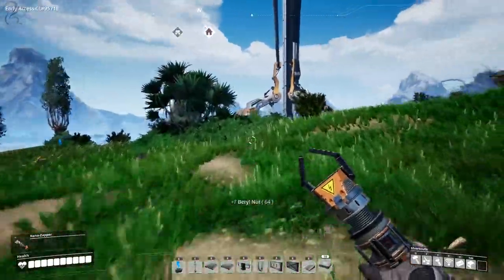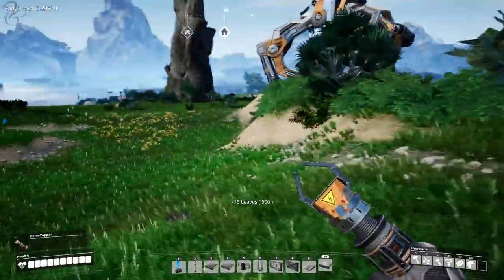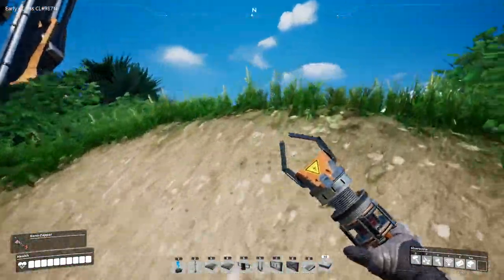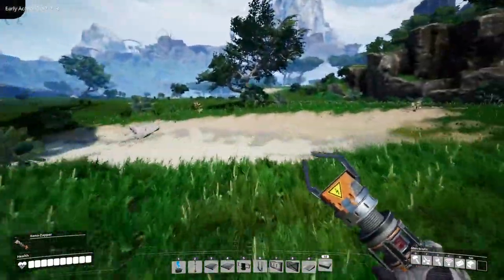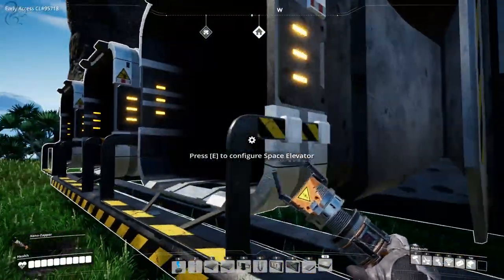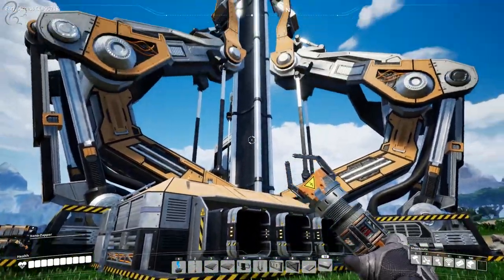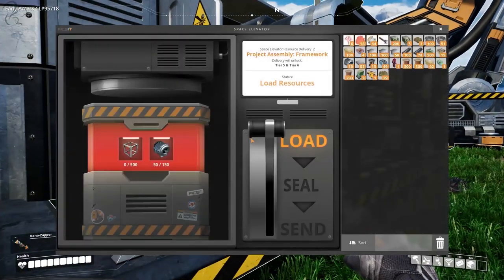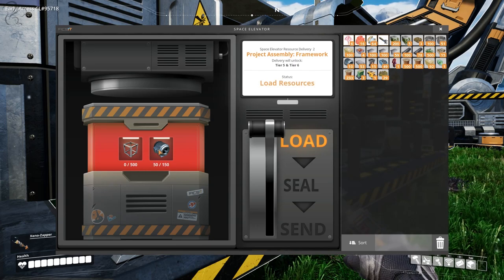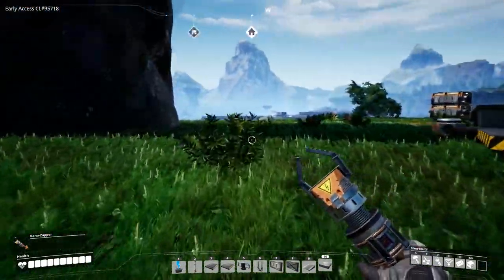We'll also grab these nuts for healing, and check on the status of the space elevator, because I'm not exactly sure what state it's in at the moment in terms of research capability. These are all inputs into the space elevator — I think they're there so that maybe later on you can feed it with material via belt, as opposed to having to walk over and submit it. So that's 500 modular frames and 150 motors — that is going to take a bit of time. 500 modular frames is serious business. But we need to start down the path of making steel.